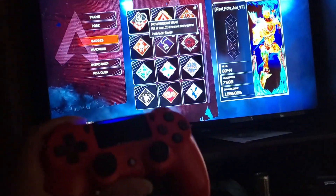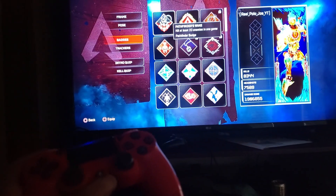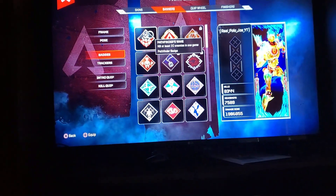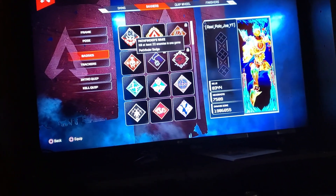You want to double tap the PlayStation button to go back to that screen where the network is. Then you want to double tap it again after you turn the connection off. And you want to do the next part fairly quick, which is select all the badges, then double click it, and then go back to connect to the network.